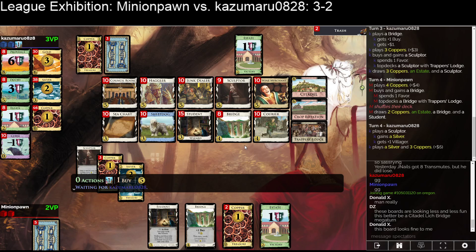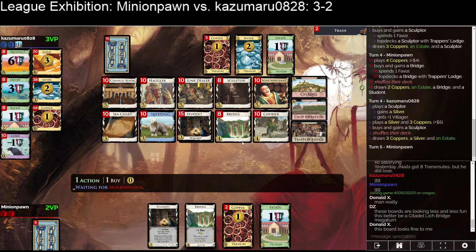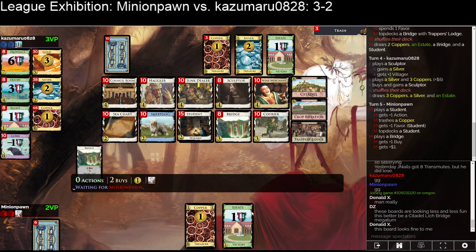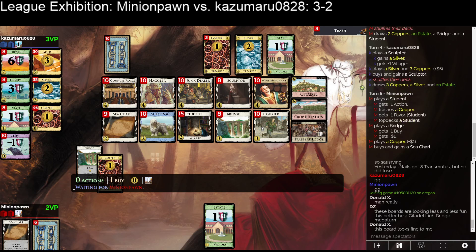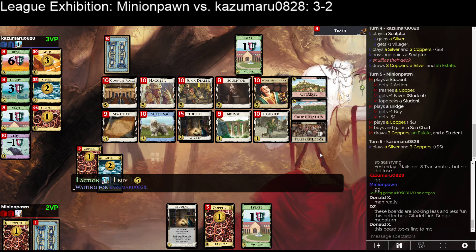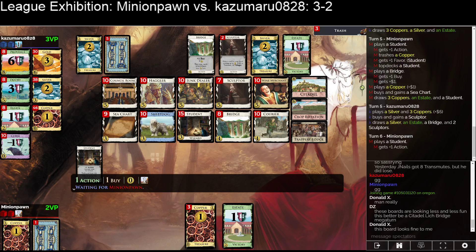We just have to thin. You're going to try to spike six for Crop Rotation. We can trash a Copper here as Minion Pawn. More likely you trash an Estate and then buy a Courier. We just top-deck a Silver. Kazoo gets a second Sculptor — they're doing Sculptor-Sheepdog shenanigans. But Sculptor-Sheepdog doesn't work the way Falconer-Sheepdog works — Sculptor-Sheepdog does not behave the way you want it to. Minion Pawn gets a C-Chart; they don't have any duplicates in their deck.